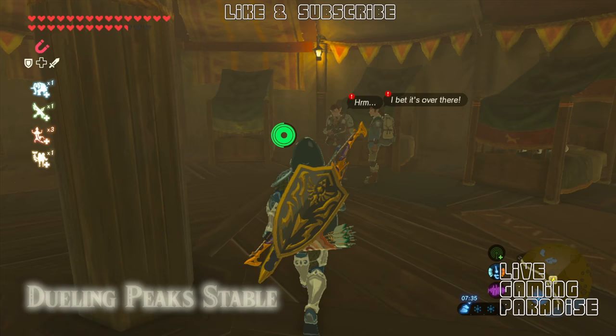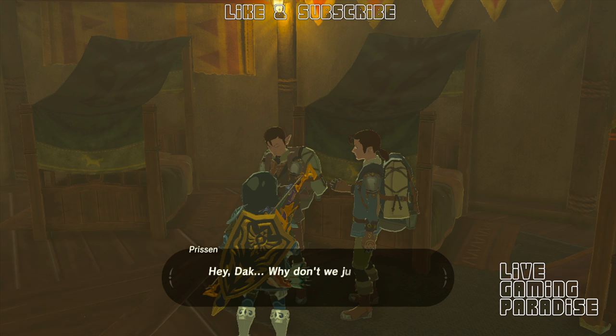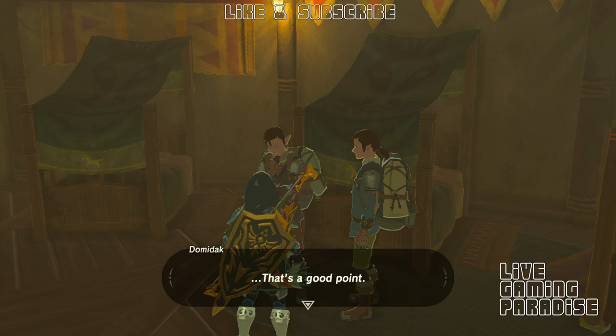If they don't have those red exclamation marks above their heads, that means you need to speak to them once, go away, and then speak to them again. They might be thinking about trying to find the treasure themselves rather than selling the hint to you for a hundred rupees.